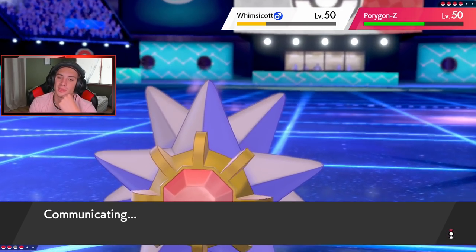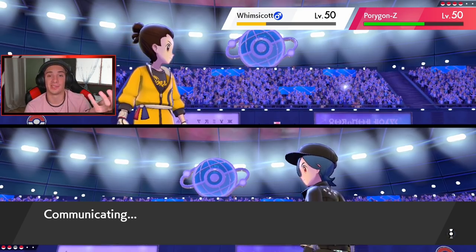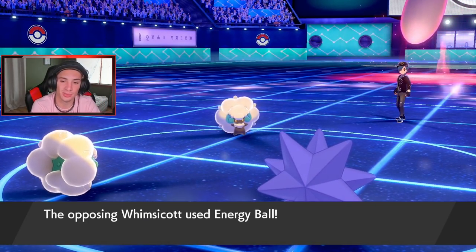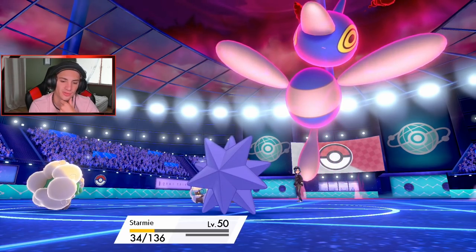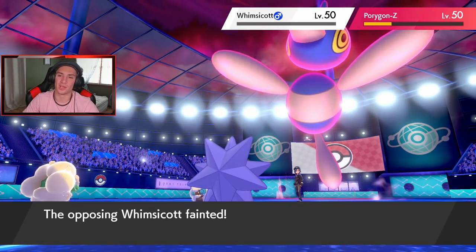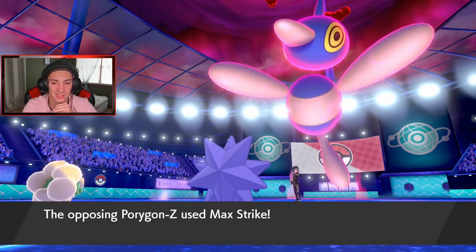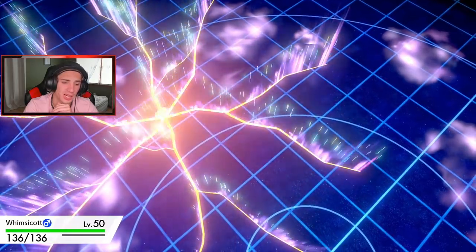Starmie has speed all day — it's going to outspeed that Porygon-Z. I don't think one Energy Ball from Whimsicott is going to take out Starmie. Starmie is going to do fine. Expanding Force comes out — Whimsicott does some damage on Porygon-Z. Porygon-Z actually survives the Energy Ball and is fine. Max Strike comes out targeting Whimsicott, hitting the sash — this is perfect. He's going to Max Guard next turn.